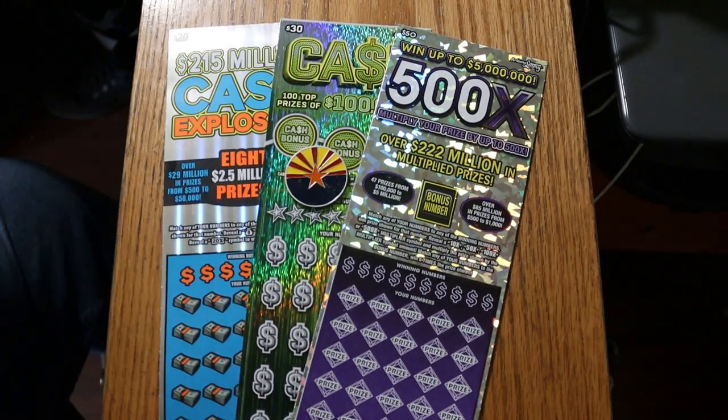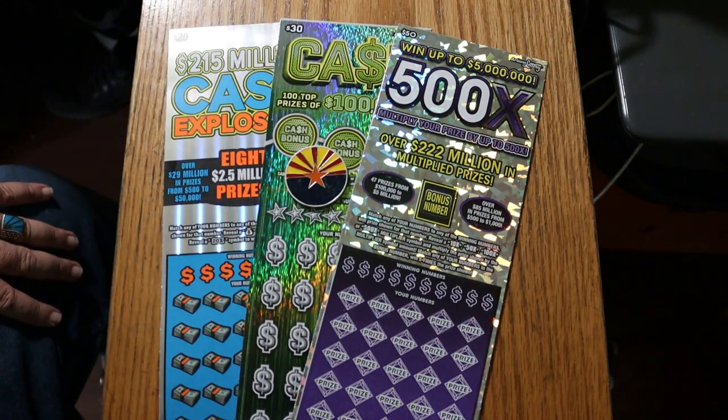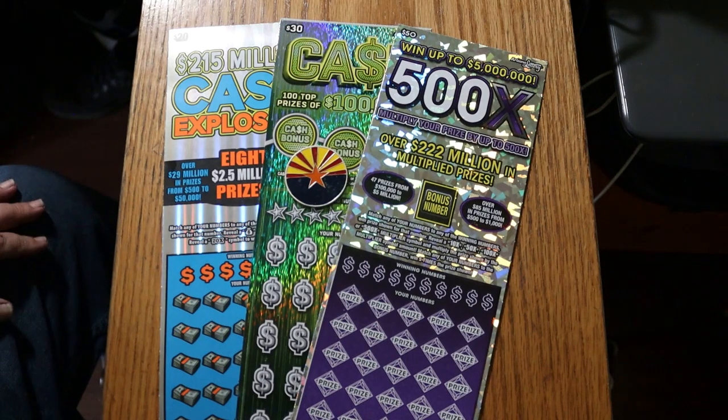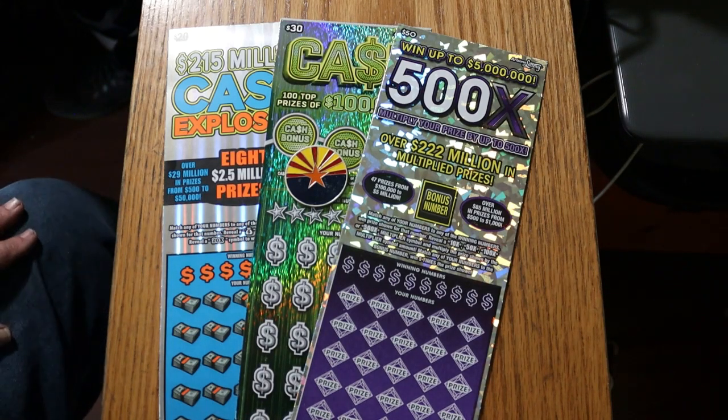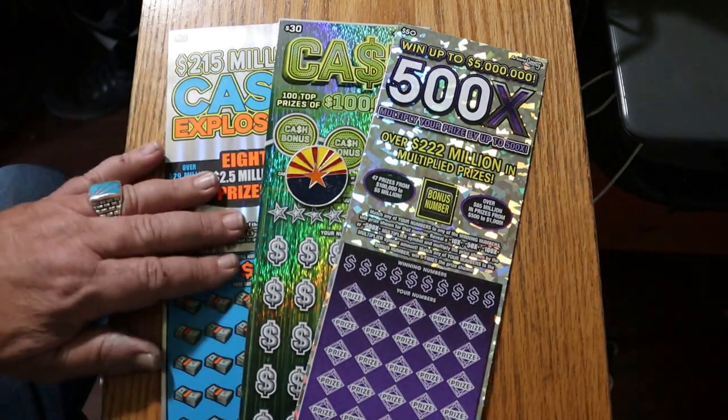What's up YouTube, AZ Scratchers here with another little scratching session. Today we're going to do a big boy mix. I've got the $20 Cash Explosion — the one that just came out, new colors, recharged prizes. I have the $30 Cash Game, which I've done very well on. And I've got my favorite, the $500X Purple, the $50. So we're going to start with the $20, go to the $30, then the $50. All right, here we go.